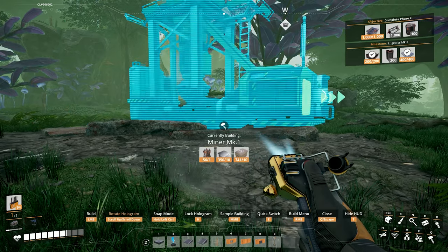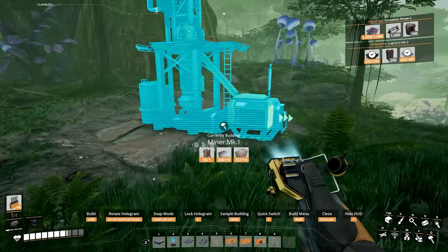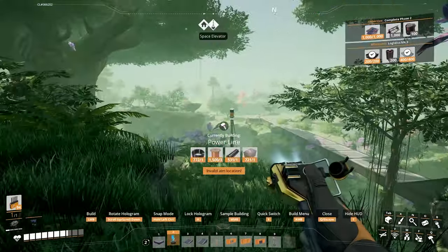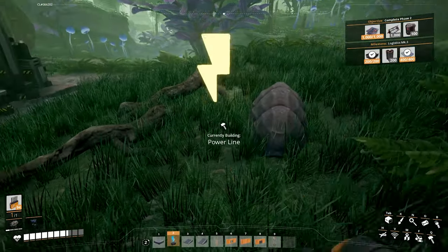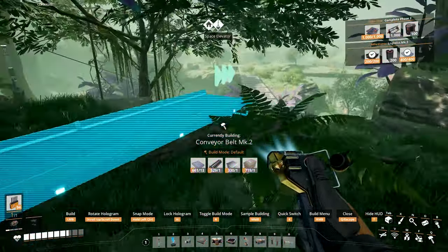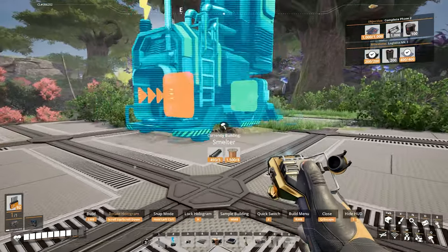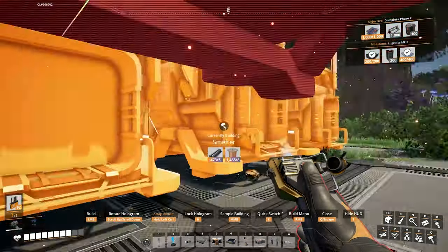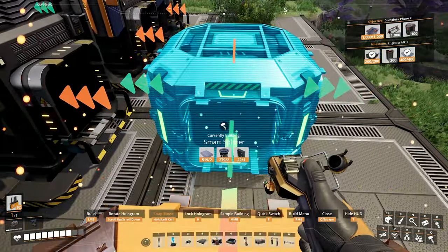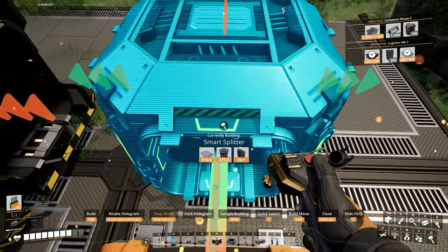Alright, finally the iron is ours. I'm thinking in future videos, instead of doing the setup in the same video where I'm building the whole factory, I'll just mix an exploration video with setting up the factory — it'll probably help videos from being an hour and ten minutes long. Let's bring all that iron ore over here and set up all the smelters. I realize my error eventually — I wasted all my AI limiters on smart splitters. Oops.